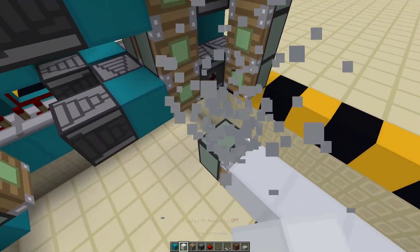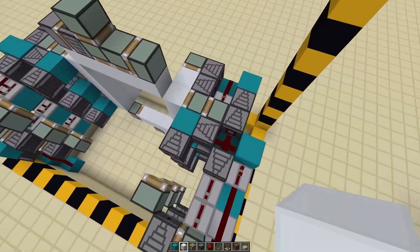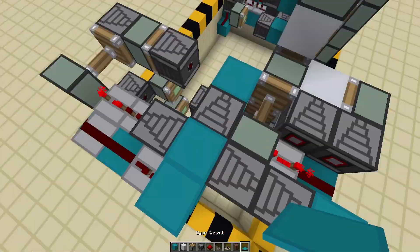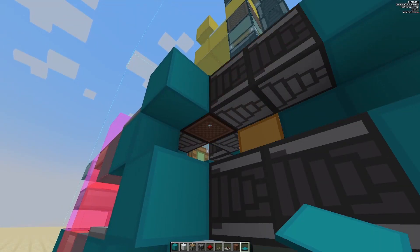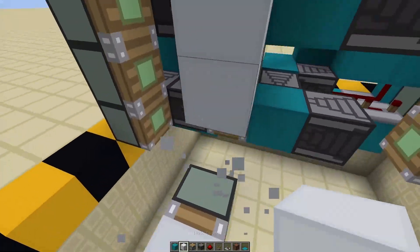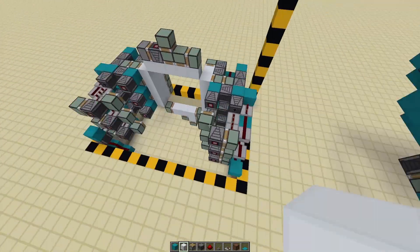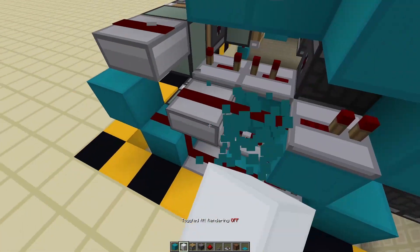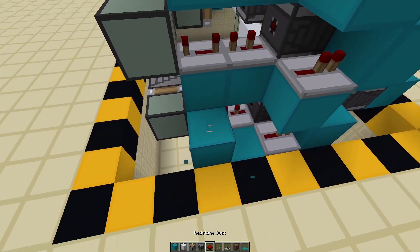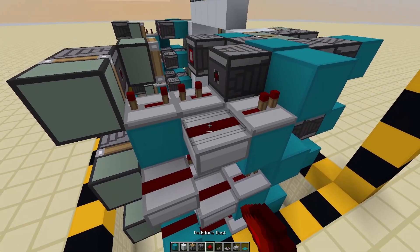Now I'm gonna do the exact same thing over here. This can also be string or any other block. Then I'm just gonna make one of it. You don't have to do the tuning I'm doing — just make sure it looks like this. Now we're gonna tear up again here, and then we're gonna have this go up like so, and our input here.